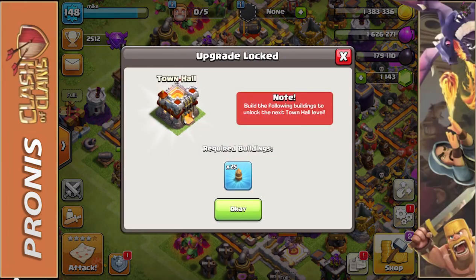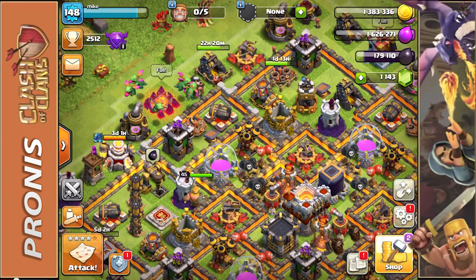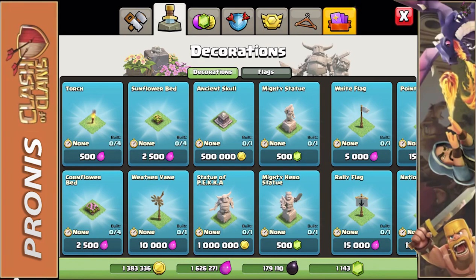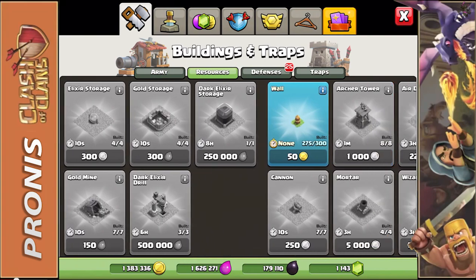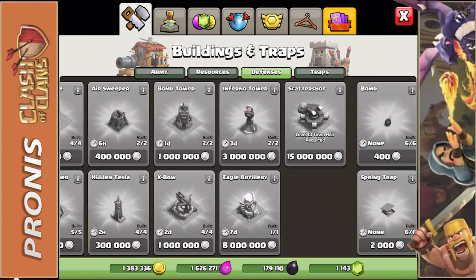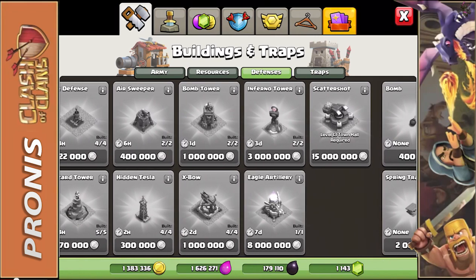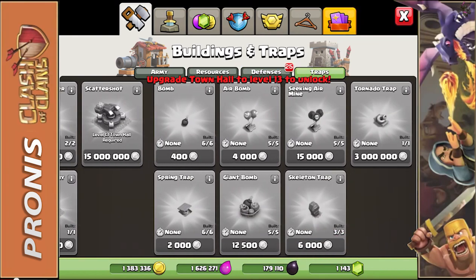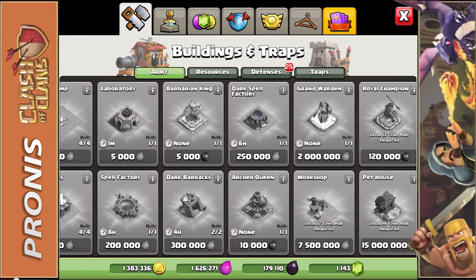Let's check the shop to see what Town Hall 12 unlocks. I was really excited to hopefully unlock the Scattershot, but it doesn't look like we'll be getting that with Town Hall 12 — that's a Town Hall 13 exclusive.